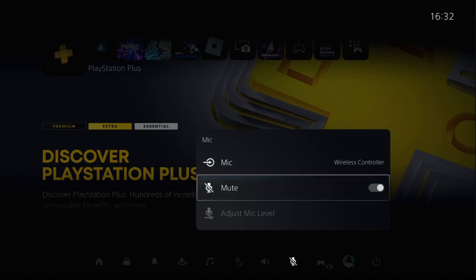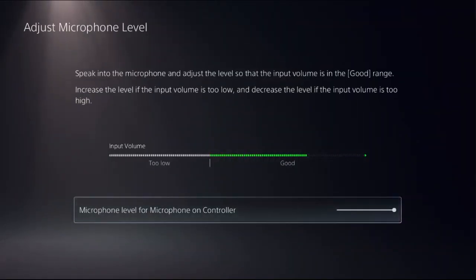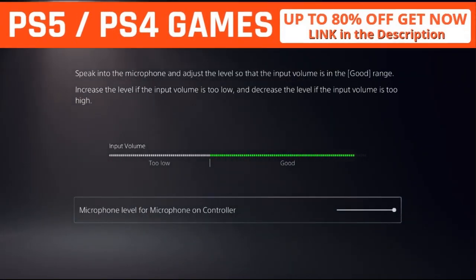From here, unmute this option — if it is set to muted, unmute it. Then choose Adjust Mic Level, speak into the microphone, and adjust the level so that the input volume is in the good range.